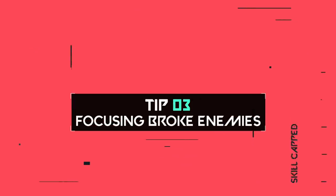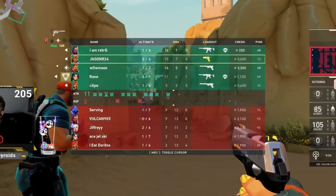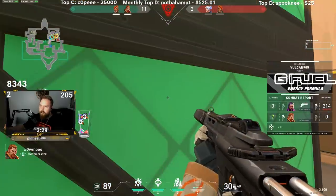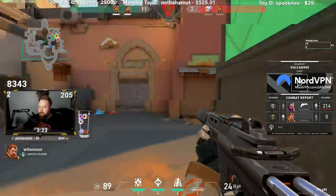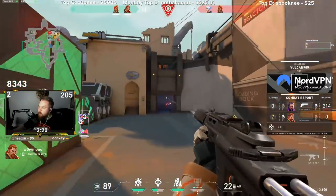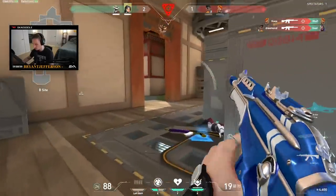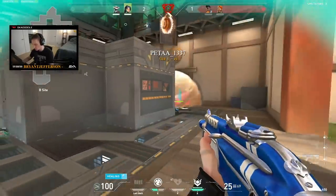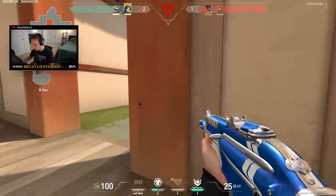Going into our 3rd ranked tip: focus your attacks on enemies that are broke. Pressing Tab in-game will pop up the scoreboard where you can see the enemy team's credits. If a particular enemy is low on credits and you've identified his position, he probably doesn't have the best equipment or abilities to defend that site. Make sure you're checking the entire enemy team's credits before pushing, as a wealthy player may buy for a teammate.